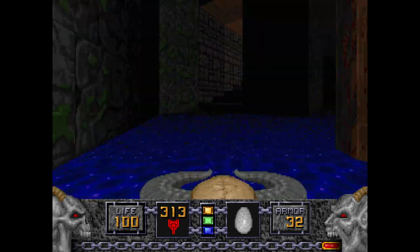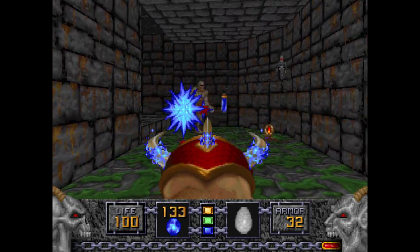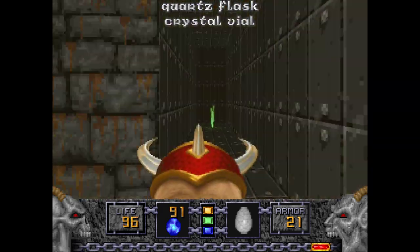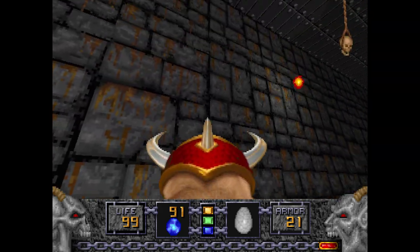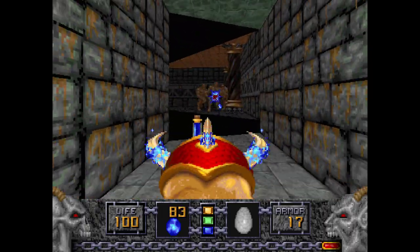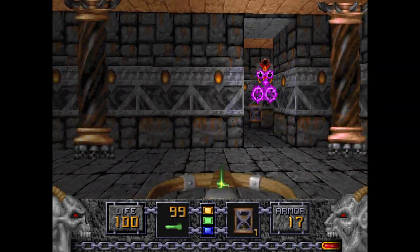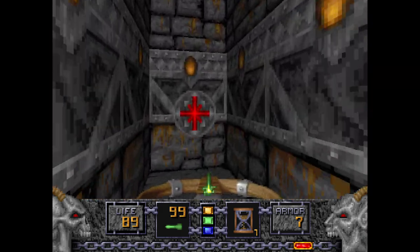Now we are done with most of this area. Opening this door has a room with more Nitro Golems, a Fire Gargoyle up top taking pot shots at you from an invisible wall, and you can open this area to go back to the start. Going down here has a lift. You can also go back through here to deal with more Golems. The Raven Wall opens up with Disciples of the Sparrow — I'm going to use the Time Bombs on them and also get the Chaos Device.